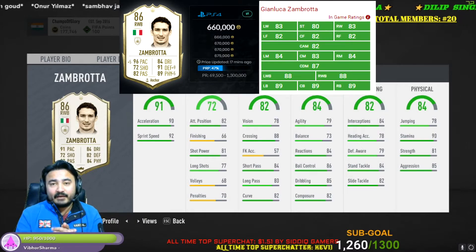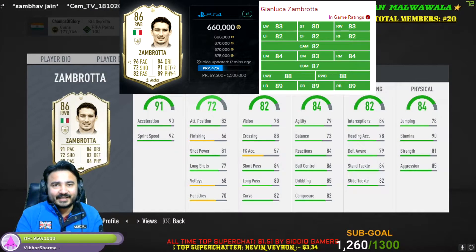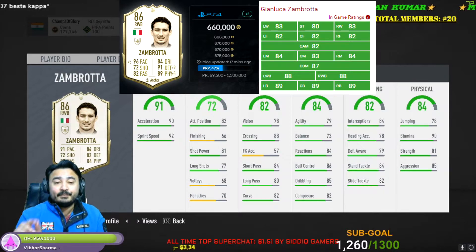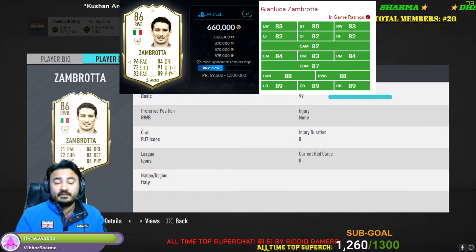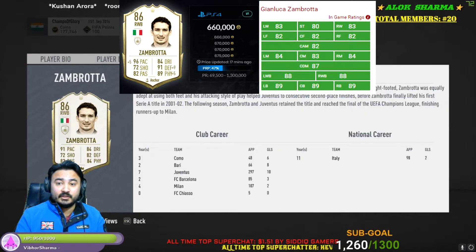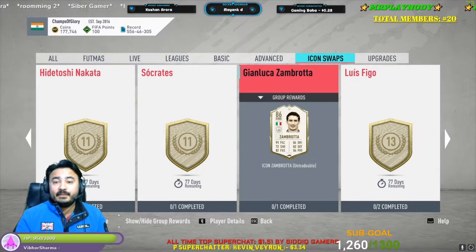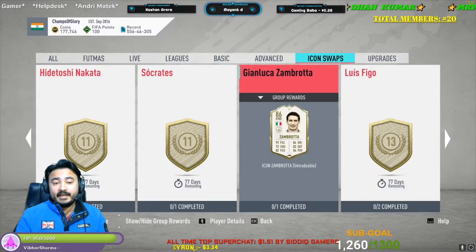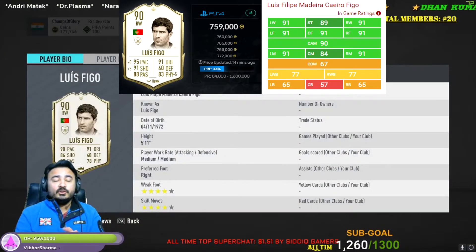Next one is Zambrotta. Zambrotta is a great choice for your right back position if you haven't chosen Zanetti. If you want a right back for your squad, he is a great choice — he has 5-star weak foot, which is a big advantage for a defender. If a defender has 5-star weak foot he will defend with both feet, which is a bigger advantage. I would rate Zambrotta 9 out of 10 and he requires 10 to 11 Icon Swifts.